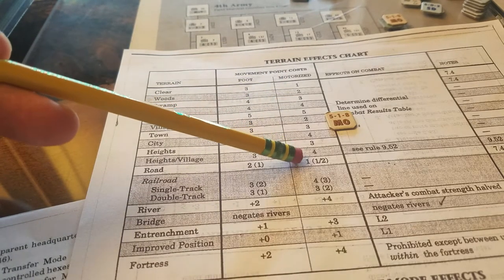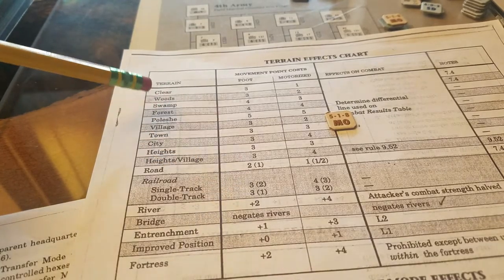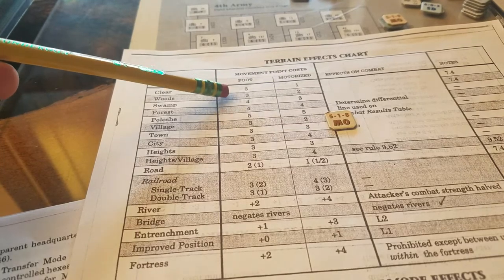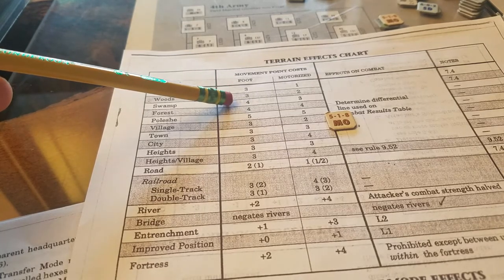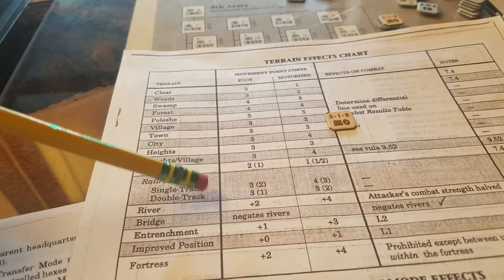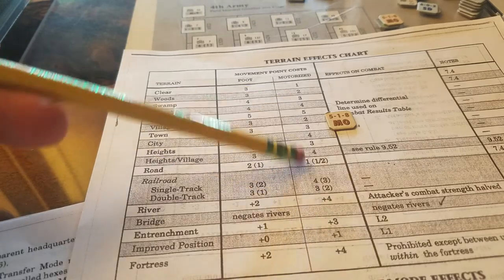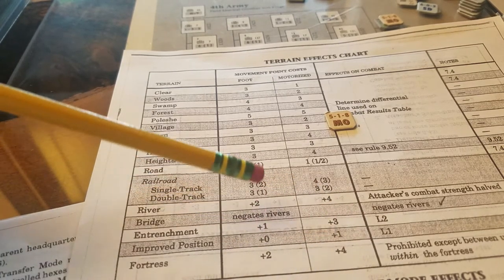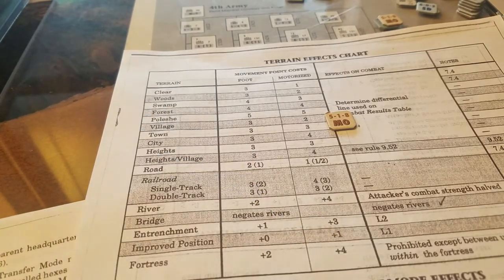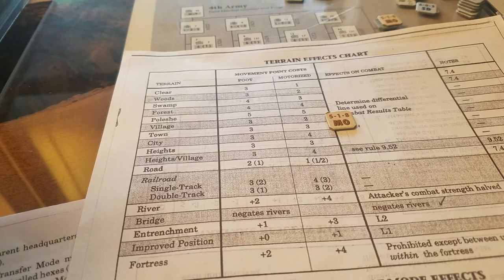So we have an eight to two-and-a-half difference for open terrain versus a two-to-one difference on roads - interesting. Railroads don't really help anybody. It's cheaper to move motorized through woods than foot through woods, and cheaper to move motorized through swamp than foot through that same terrain. There's a plus two to get across a river but it's plus four for armor, and it's cheaper to move troops through entrenchments than to move armor through entrenchments.